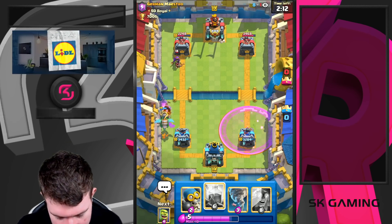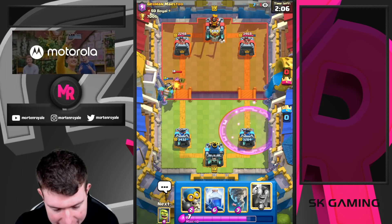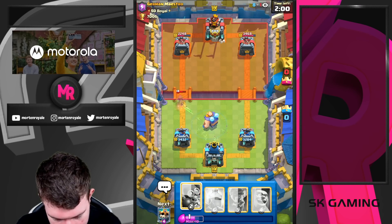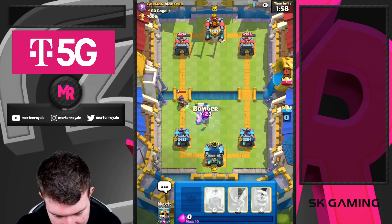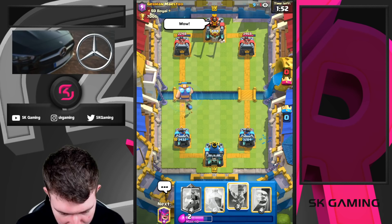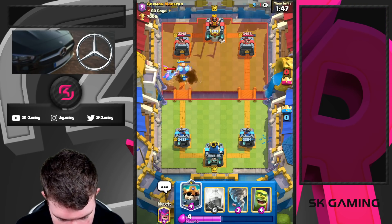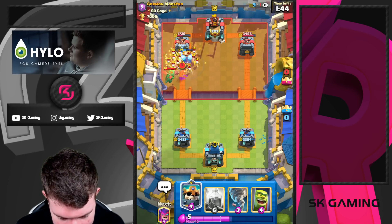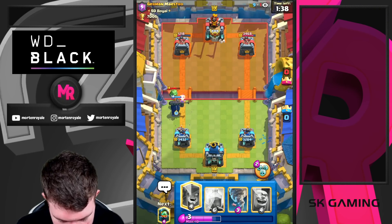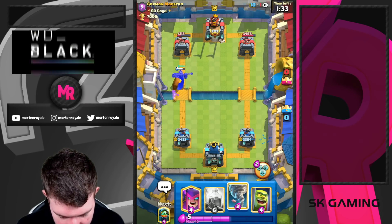The Skeleton King buff is clearly visible — more damage, bigger radius, better against Skeleton Army stuff. I'm going to go for an Electro Giant here; it's not optimal but I think it's okay in this situation. He still needs to defend an Electro Giant plus Bomber push. His Queen is out of cycle so he goes for a Baby Dragon which won't be enough — we're going to get a ton of damage. I might go Skeleton King here; I could tornado but I don't think I need to.